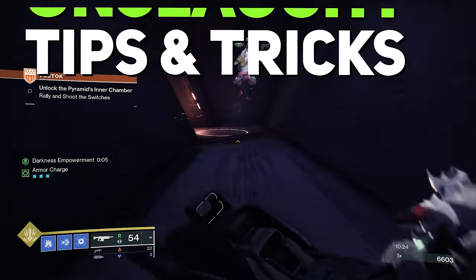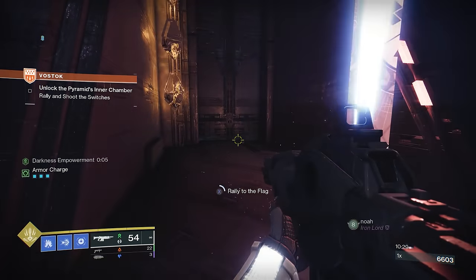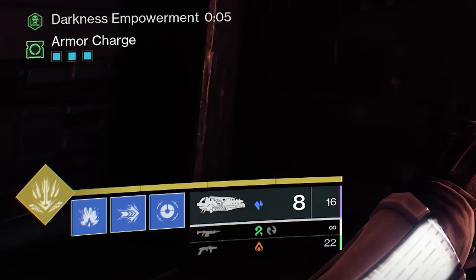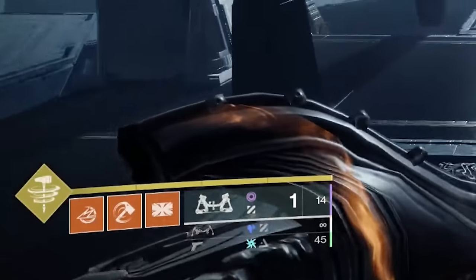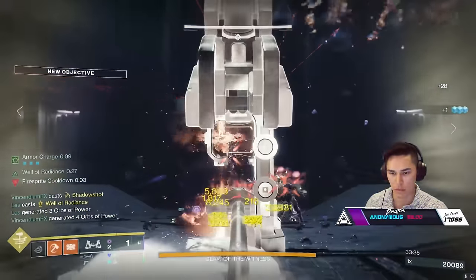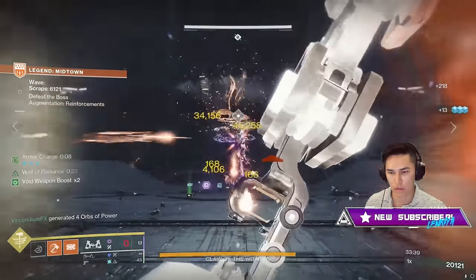Onslaught offers a ton of flexibility. For instance, right before dealing with the bosses at every 10th wave, you can rally. Having the ability to top off your heavy ammo, your special, and your subclass is incredible. But on the other side, you have the ability to swap your entire class completely — meaning if you're rocking an ad-clearing build, you're not stuck with that. You can change over to your DPS class before entering that boss room.